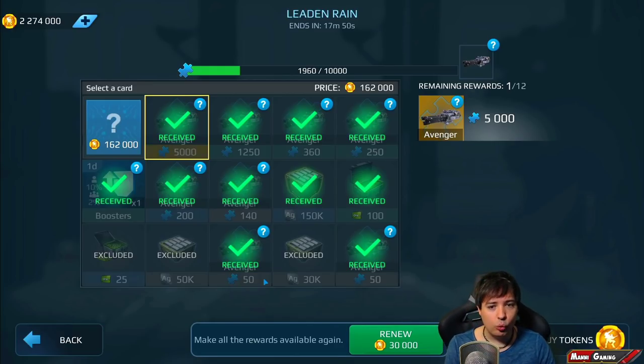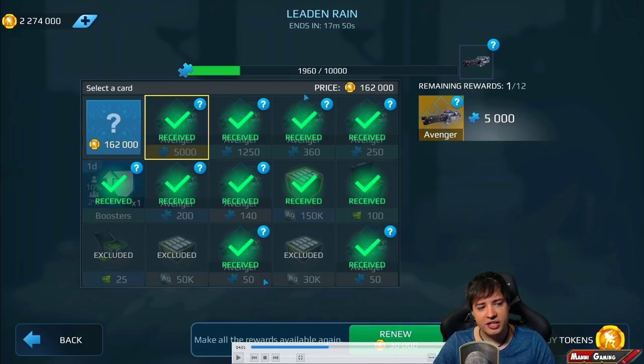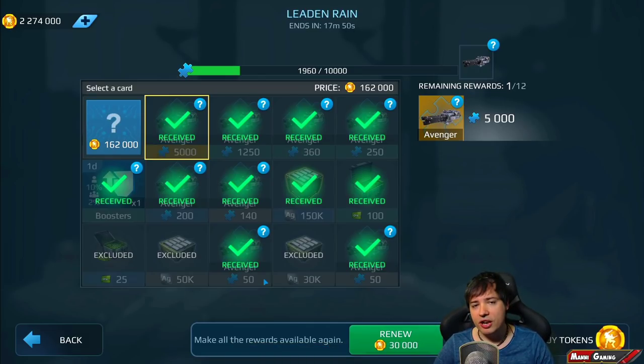For 162,000 tokens you'd now get a certain 5,000 Avenger components. We've gotten one right here, and we could open the next 5,000 for 160,000 — I don't want one, but if you aim for multiple ones I'd go for this because it's a certainty to get at least 5,000 which is exactly half the next one. But I'm done here.